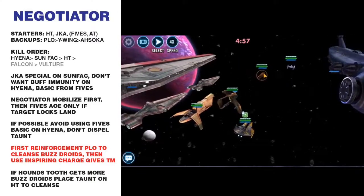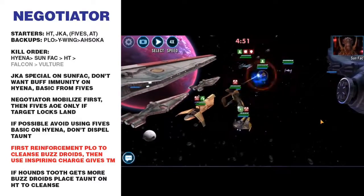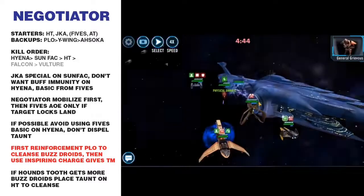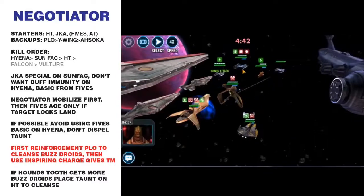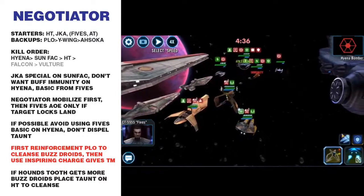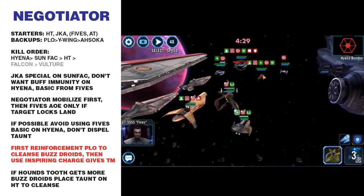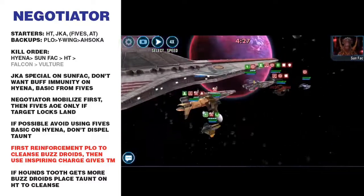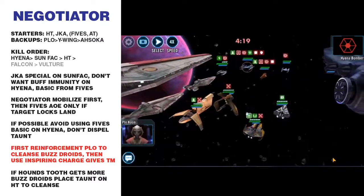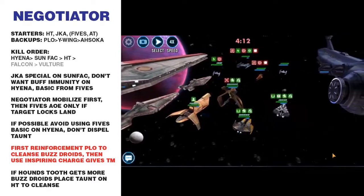I target Hyena Bomber, then target Sunfac with Houndstooth, and then Anakin's AoE landing the buff immunity. They're using all the buzz droids on Houndstooth. I use Mobilize, target Hyena Bomber, use the AoE doing damage to both ships, focusing down on the Hyena Bomber. Now I target Sunfac so I don't dispel the taunt from Hyena Bomber since he has target lock. I call in Plo Koon and use Inspiring Charge, cleansing Houndstooth.